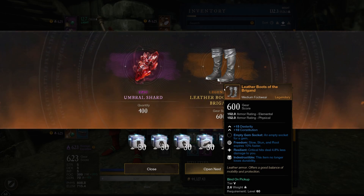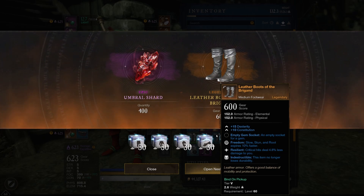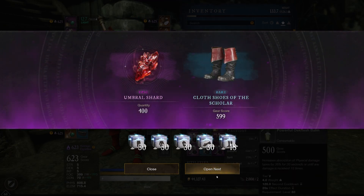Dexterity Constitution is not bad — you can fit that in anywhere. Medium Boots, you can fit that in a medium build anyway. Freedom — really good. Resilient — really good. Indestructible is just so, so bad. I really don't get why they keep this perk in the game, they should just remove it. Pretty tough on that one.